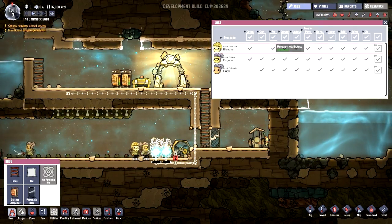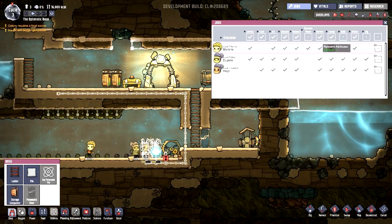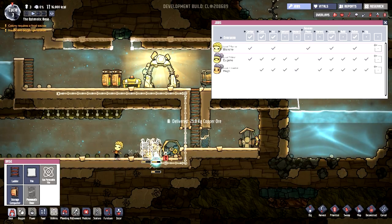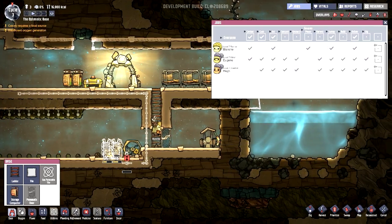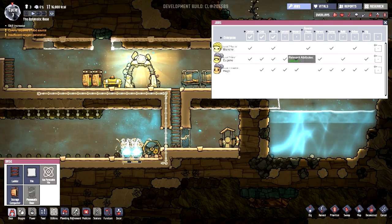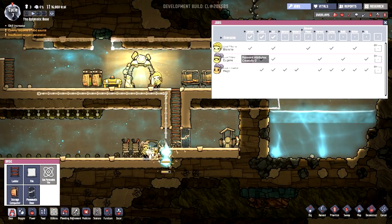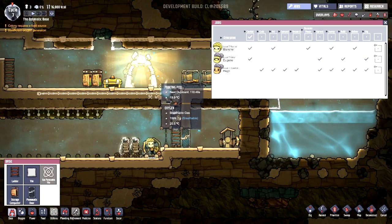Now that we have the manual generator established, we want to start working on job assignments. We don't want this guy mining or building or harvesting — he's mostly going to be generating power and running materials to where they need to go. Eugene is our miner. Hugh can do construction and research. We don't really want to start research right now, and we don't have a cook yet — that's one of the first duplicants we want to get.